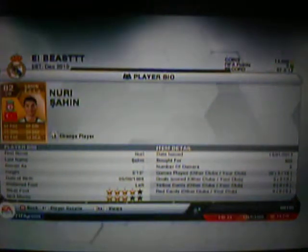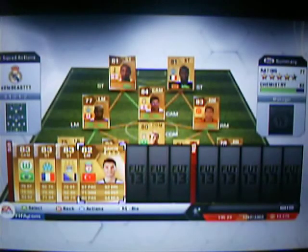We've got here Nuri Sahin. Picked him up for 900 coins. He's a decent dribbler, a good passer — he's a playmaker. He's got 4 star weak foot, 3 star skill moves. He's a really good player — you should go look for him. He's got 57 pace, but it doesn't really matter.